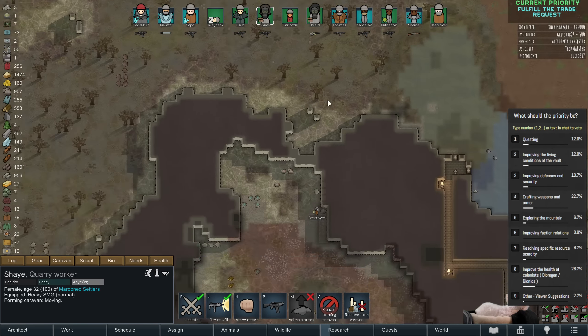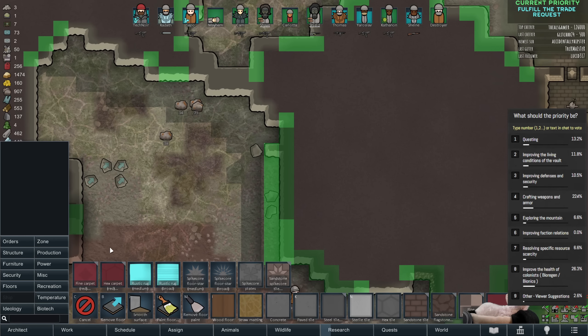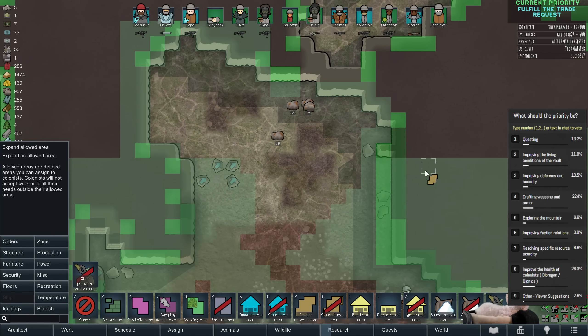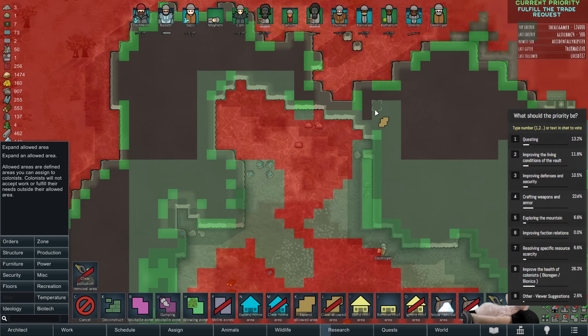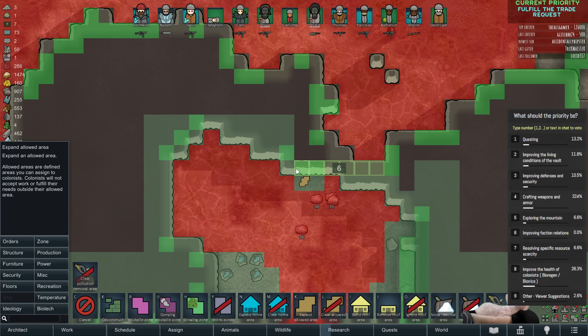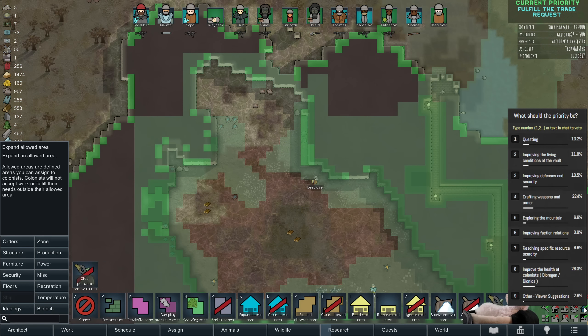Mayhem is indeed back. I can't — hold on. Avoid pollution, yeah that's okay. Let me open up the pollution overlay because this zone is outdated anyway. It's actually really hard to interpolate, very confusing — there's just too many overlays on at once.